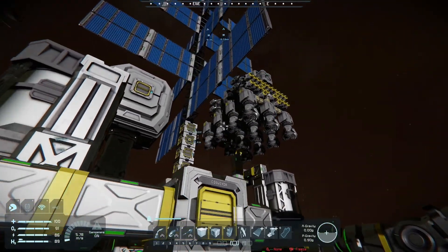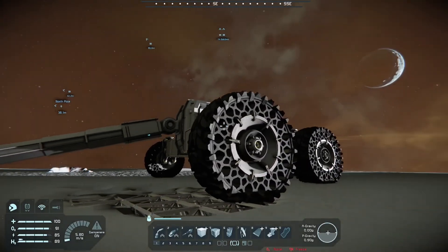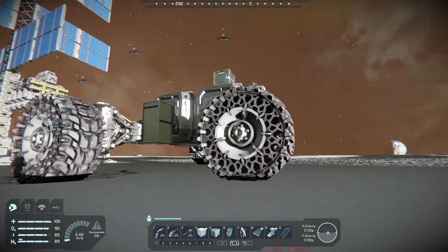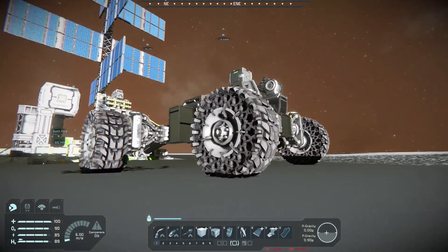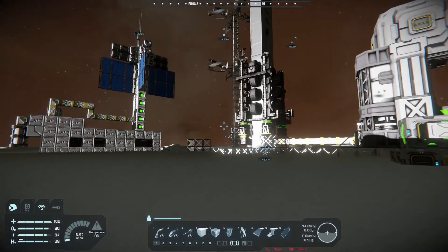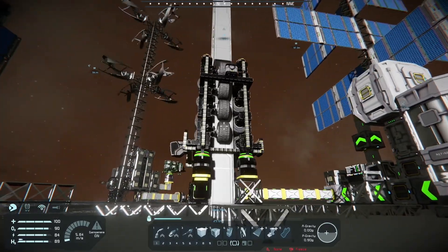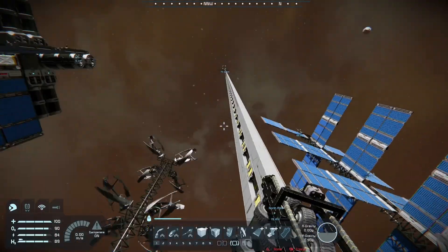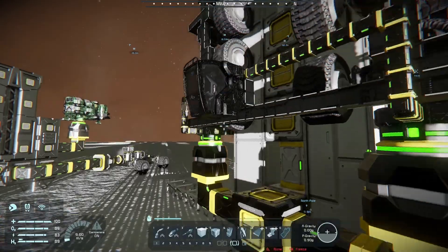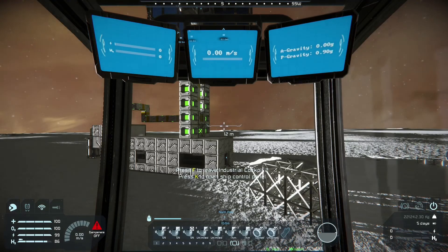Got a little bit of a miner up there and a lot of ore haulage. This is what it used to bring all the ore back from the mine over there. And this little carriage could be a little sketchy, but it does get the job done.